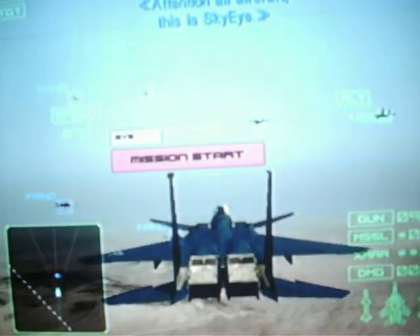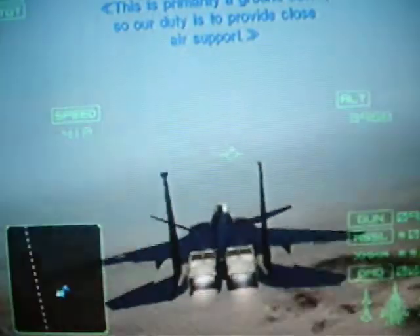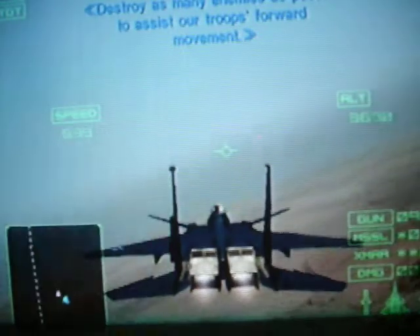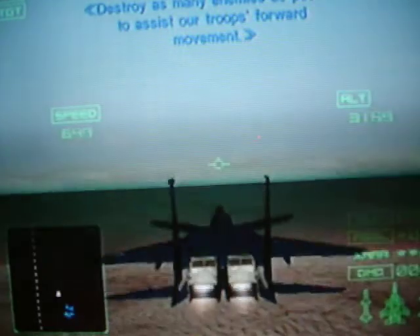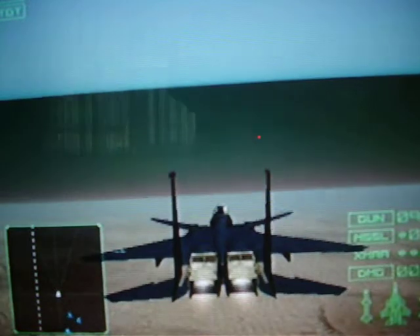Attention all aircraft, this is Sky Eye. This is primarily a ground battle, so our duty is to provide close air support. Destroy as many enemies as possible to assist our troops' forward movement. Central line of resistance at vector 320, 12 miles.